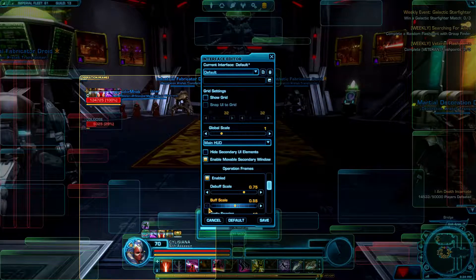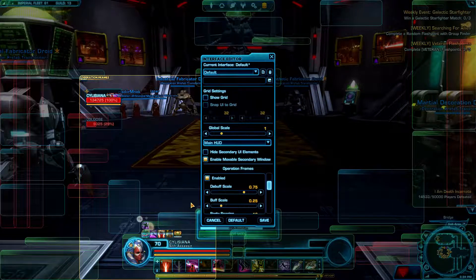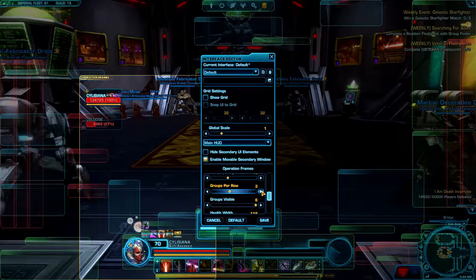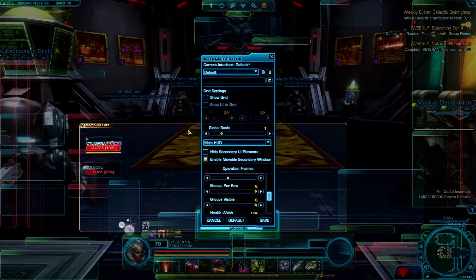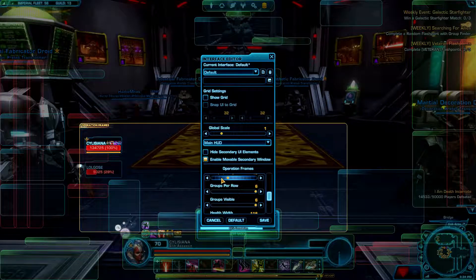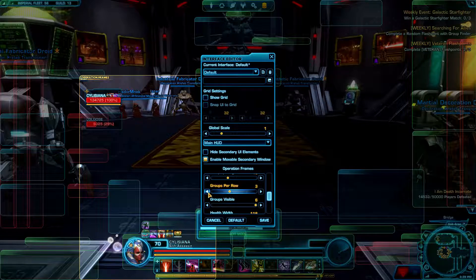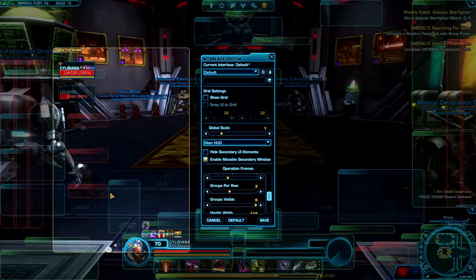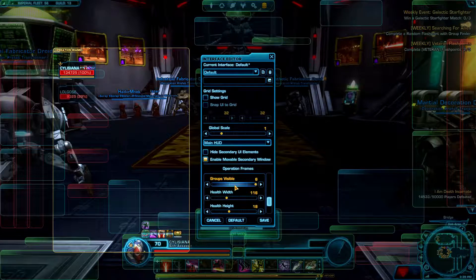Okay, let's remove buffs back to the original state and leave the debuffs on this setting. You can actually increase them a little bit if you really want to see the buffs. Groups per row is pretty much self-explanatory. You can change the appearance of the ops frame — for example, if you go on a world boss fight, you're gonna have 24 people stacking up, so some people prefer to have it horizontal instead of vertical like the default. I pretty much always go with the default, which is vertical. Groups visible — I wouldn't touch that, because people literally disappear.